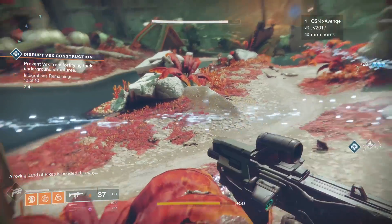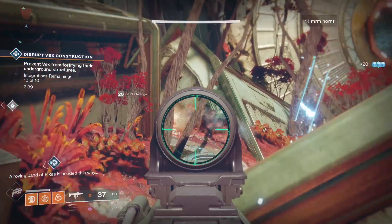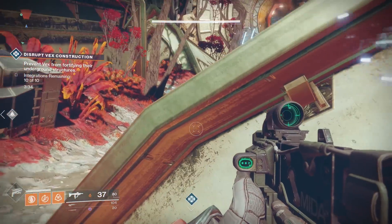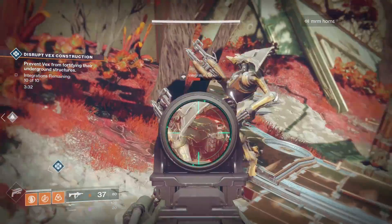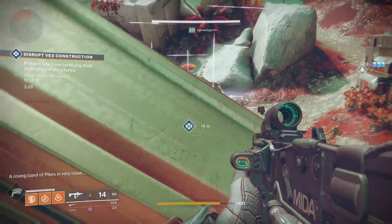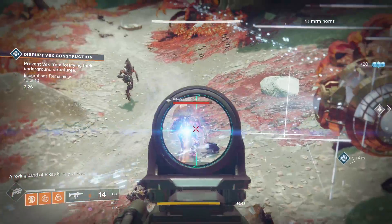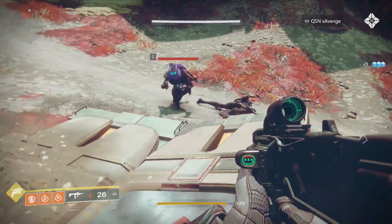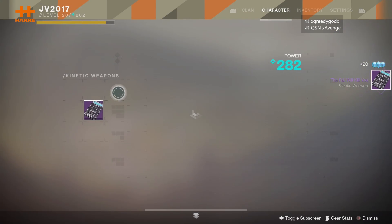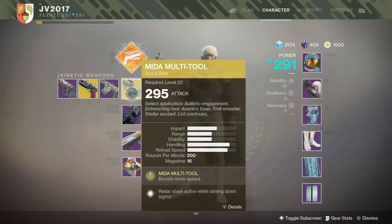Find a public event, travel to that location on the map, jump on some elevated objects, and start killing. This part probably took me the longest because you run out of enemies and public events don't last that long — you won't get 50 in one — but if you get lucky with event areas frequently popping up, it can happen very quickly. Once you get 50 airborne kills, the quest will update and you'll be able to return to Banshee for your reward — the Mida Multi-Tool Exotic Scout Rifle, which goes in your Kinetic Weapon Slot.